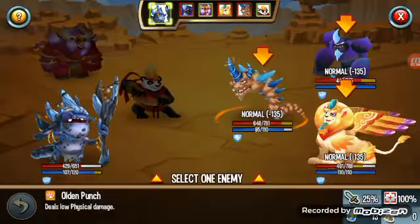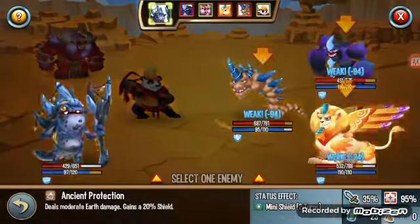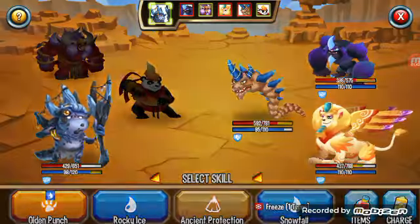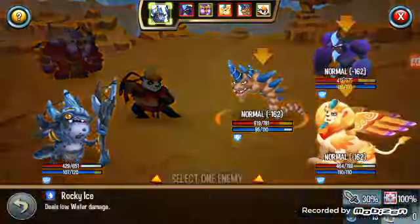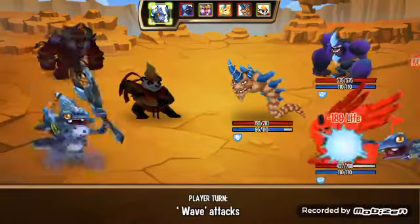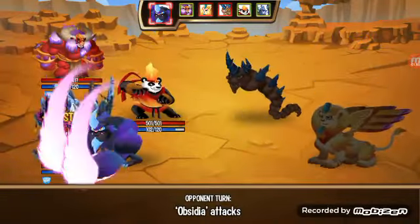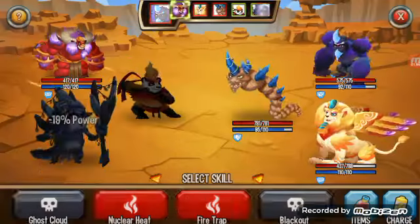Let's see what we got - Rocky Ice, Snowfall, Ancient Protection. I think I'm gonna do Snowfall. The little thing just hits him in the face, it's so funny. I love how they do these attacks, like how the attacks are animated - it's just amazing.